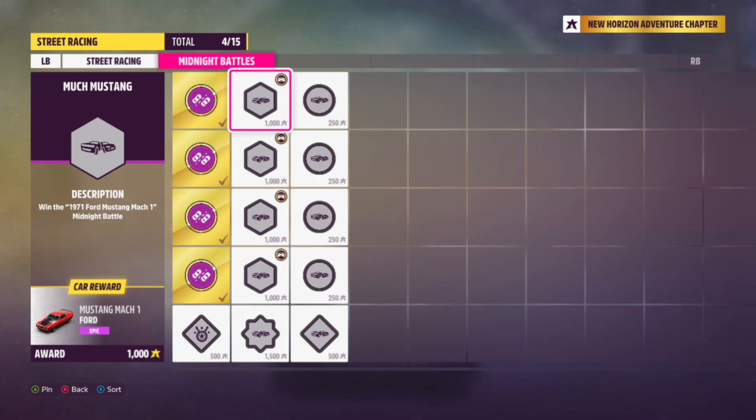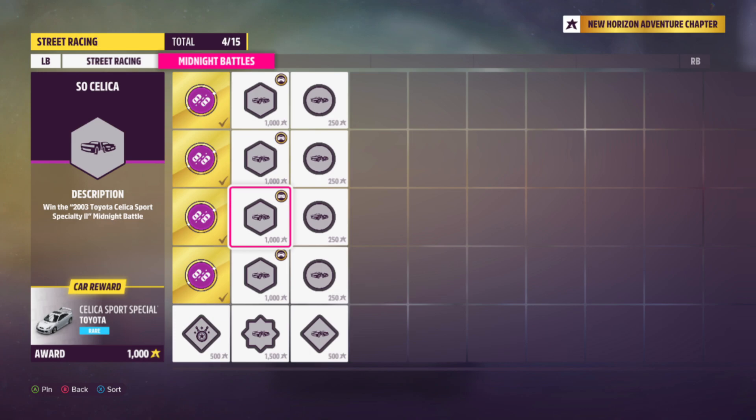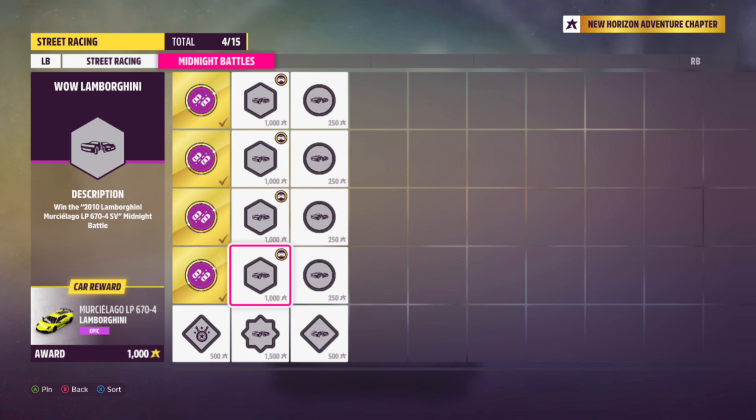There are 4 different Midnight Battles and with every Midnight Battle you win, you will win the car of the opponent driver. In the first race, Mach Mustang, you will win the 1971 Ford Mustang Mach 1. The second one is Sach Mugen where you can win the 1984 Honda Civic CRX Mugen. The third Midnight Battle is called So Silica where you can win the 2003 Toyota Celica Sport Specialty 2. And in the final Midnight Battle — wow, Lamborghini — there is a 2010 Lamborghini Murcielago LP607 E4 LSV.